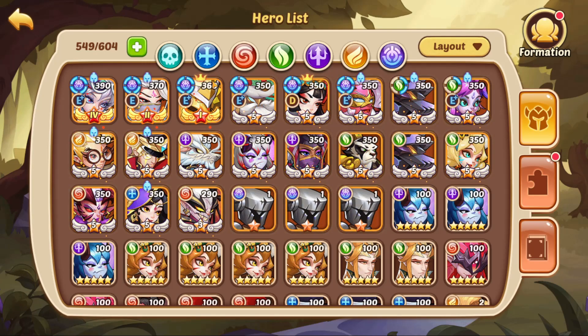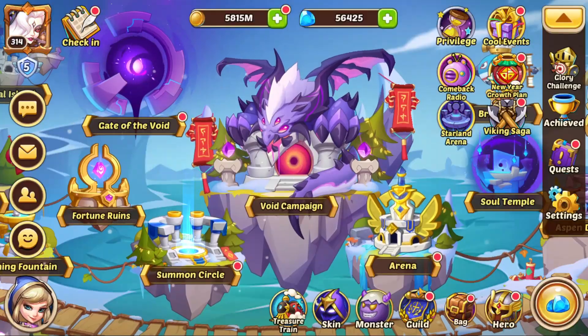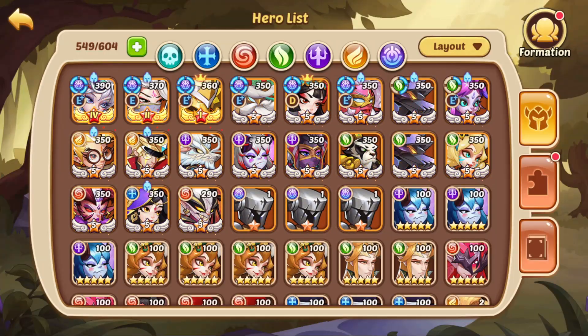He wanted to know where he should go with this account. First of all, it depends on what you want to do. If you want to go into SE, which is pretty fun and not mandatory, but a lot of people enjoy it, I would go and invest into a Freya instead of the Asmodel. Definitely put the sublimation on her.